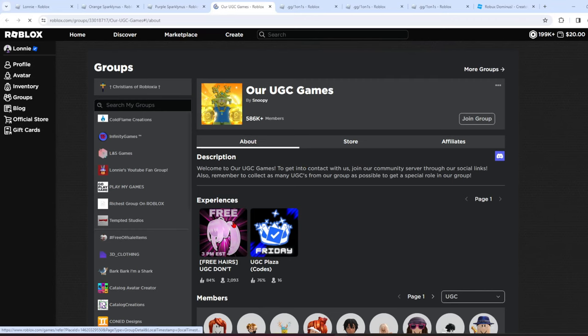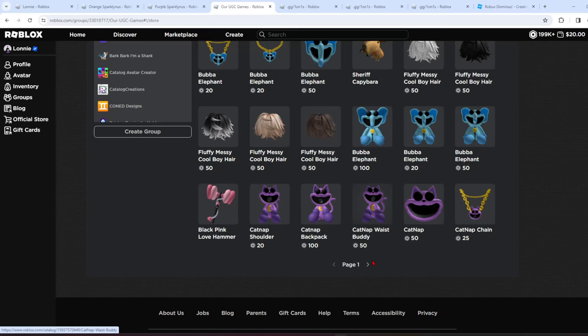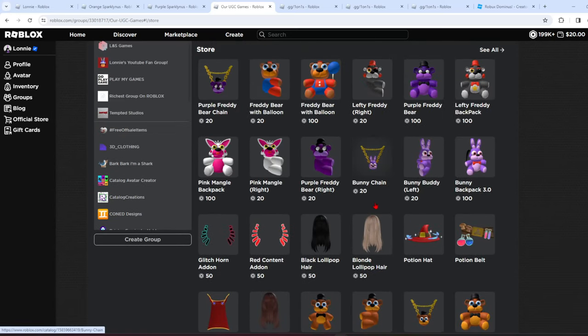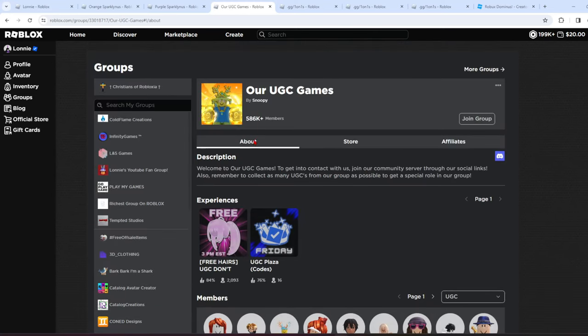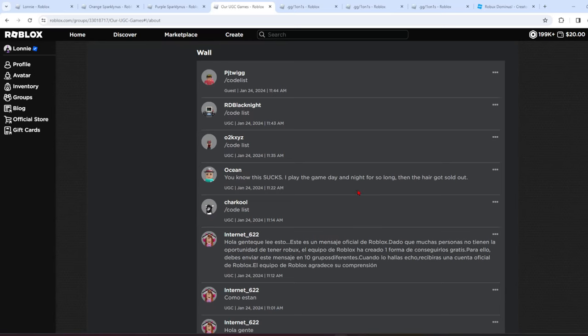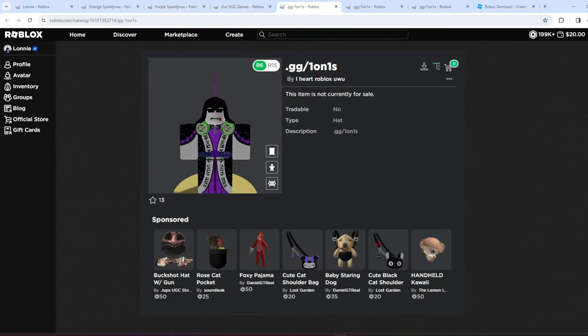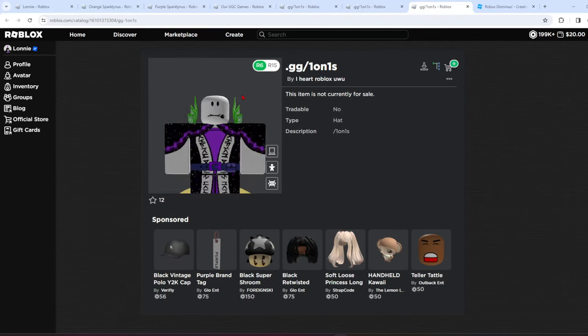I really don't know — I'm assuming it's going to be in there, but I'm not too sure. They have a bunch of UGC, an absolutely insane amount. They have 586,000 members, so this group is literally just dropping UGC left and right. I'm not sure how you get it — maybe it's going to be a code. Either way it looks pretty fire.